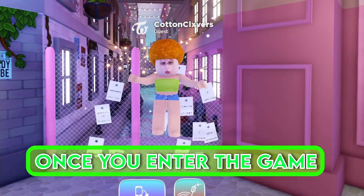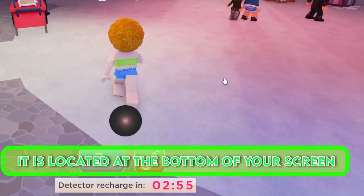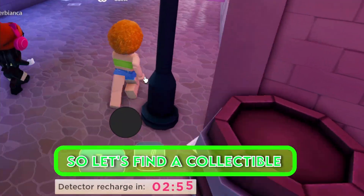Once you enter the game, all you have to do is find a collectible. To do that you have to use the metal detector — it is located at the bottom of your screen. So let's find a collectible.